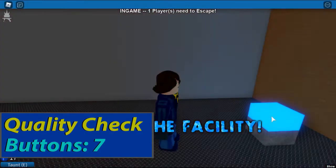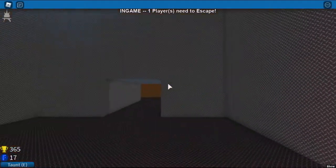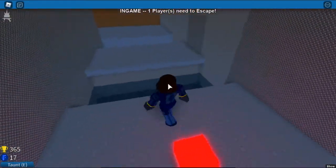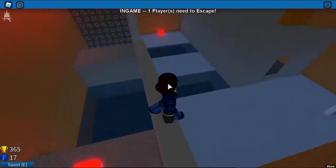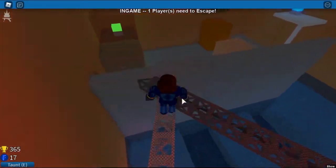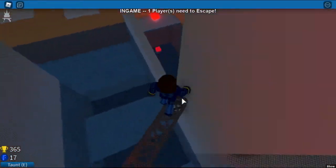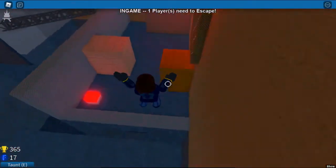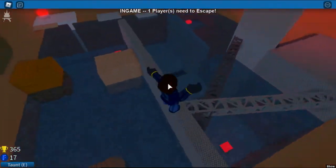Quality Check. The first button is literally right in front of you. Go to this open pathway and press the second button. Go up here, turn right and press the third button. Go up here, go through this way and press the fourth button. Now turn around and climb up the truss. Press the fifth button and go all the way back to where the fourth button is, but go to the left. Press the sixth button and jump towards the escape vent. Now press the green button and escape. And that's how you beat Quality Check.